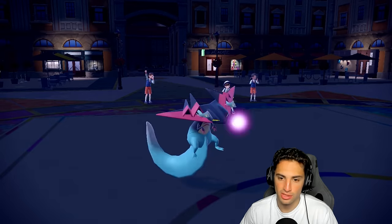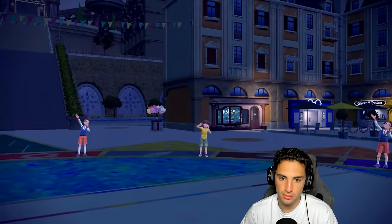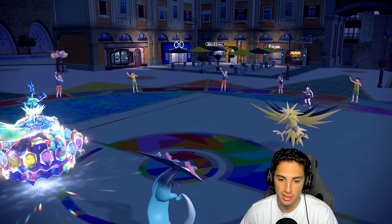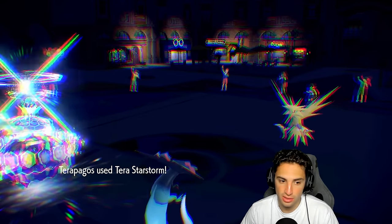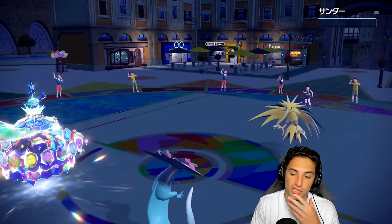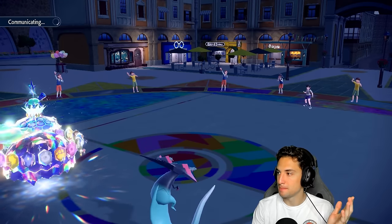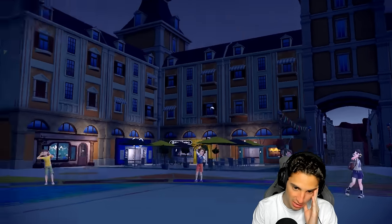Terra Starstorm picks up the KO — gorgeous. Calyrex is rather low on HP but they have Tailwind up. We still have Focus Sash on Dragapult. They go into Urshifu, which is Dark Urshifu. We still have Incineroar which is pretty good for us, but Tailwind is scaring me and Urshifu can Sucker Punch. I'm going to go Flamethrower into that slot. I'm not sure if you Sucker Punch me because I'm going for Flamethrower.